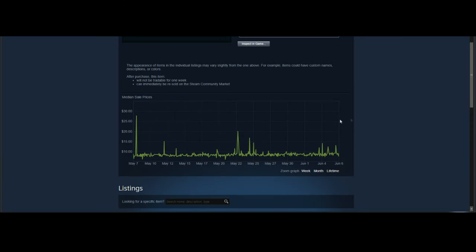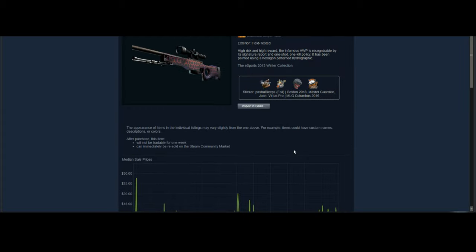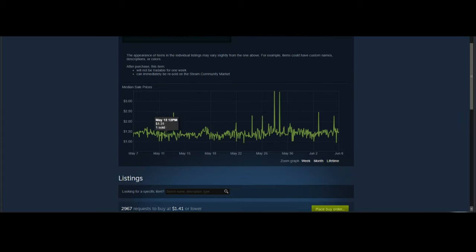The next skin at the $10 price point is the AWP Electric Hive — a nice consistent one with good volume and a solid skin overall that's definitely going to recover. Also, make sure you're looking for high-value stickers when investing in this skin, because a lot of people like to put really high-value stickers on the AWP Electric Hive, so you can make some extra money off of those as well.